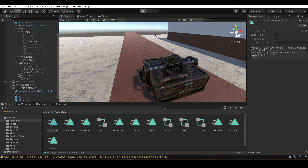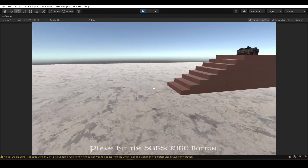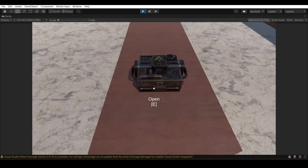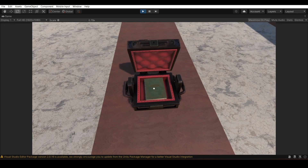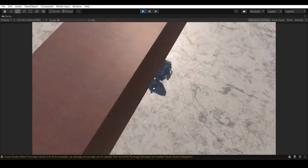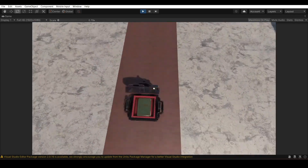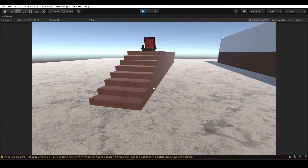Now let me show you the final result. I come over here, I watch the chest — it shows 'you don't have the key'. Now I pick up the key, press E to open the chest, and you can see the animation playing — the chest opens nicely. That's how it's done. Hit the subscribe button if you like this video. If you have any problems, suggestions, or something you want to write, don't be shy — just write it down in the comments. That's all for the video, guys. Bye!